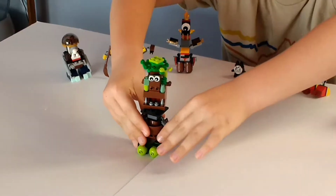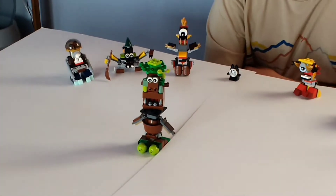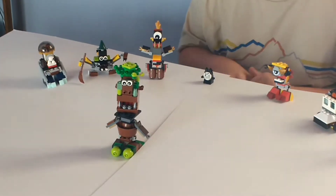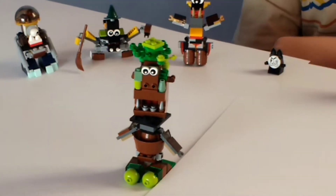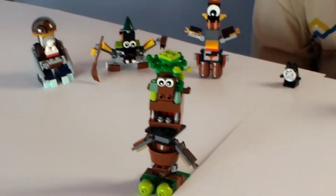The attacks he does are: he can throw snakes to attack the Bagdai Mixels. He can also throw oak nuts — or acorns, as I usually like to call them. And then it can multiply to look sort of like him.